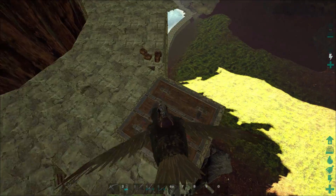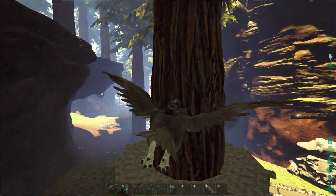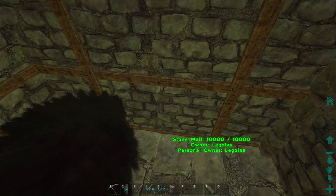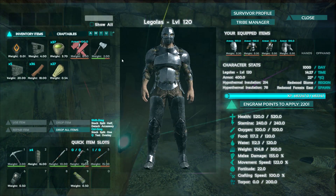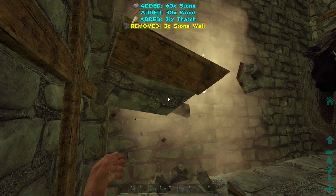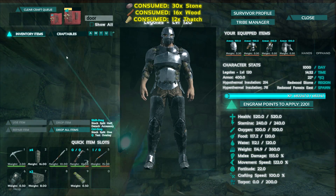Alright, so there we are. Got the whole ceiling on this thing - it took forever, honestly. It really is the longest part of this whole process. I also threw a dino hatch frame onto the side. I wasn't able to actually put it on the interior section because all those ceilings are really goofy. This is just a nice little box that I could throw a dino entry on. I need to break a few of these so I can make a door.